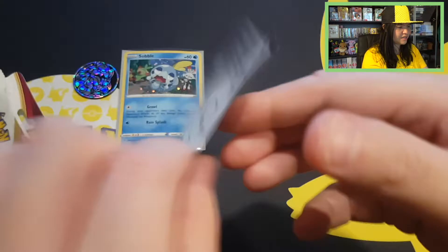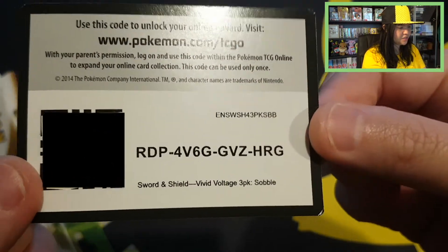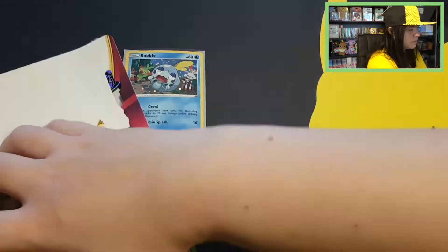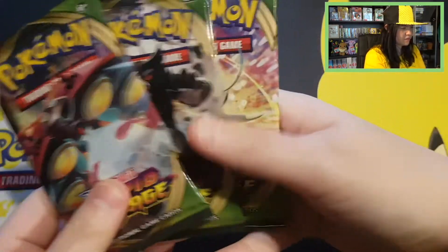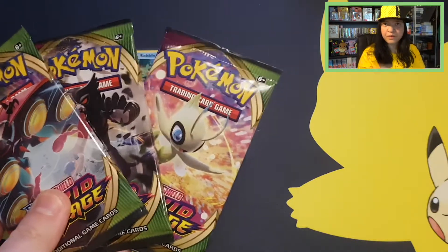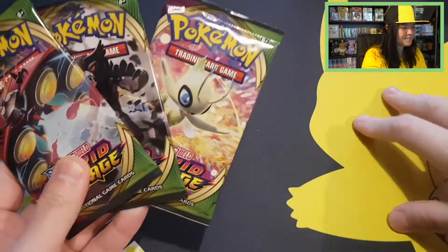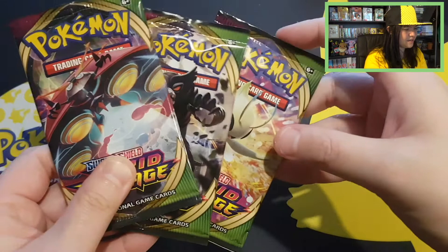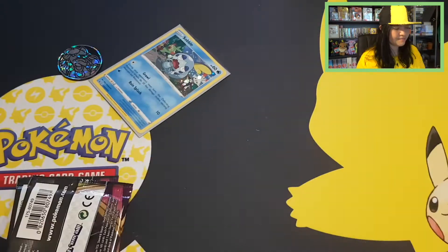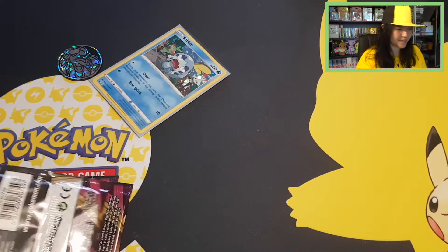We have this code card — Sword and Shield Vivid Voltage 3-pack Sobble. And then we have our 3 booster packs. We don't have Pikachu, so then we will use Pikachu. And this beautiful playmat here. Let's end off with Celebi and just open up the packs to see what is inside.